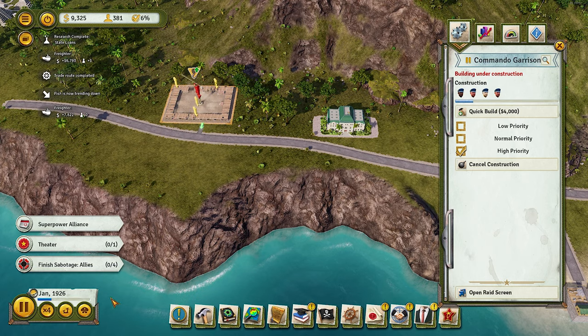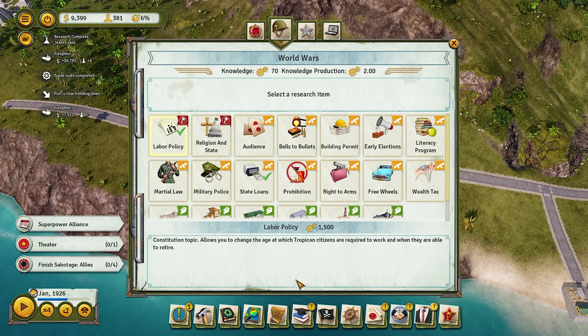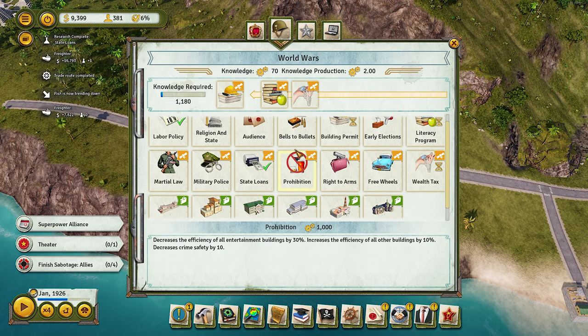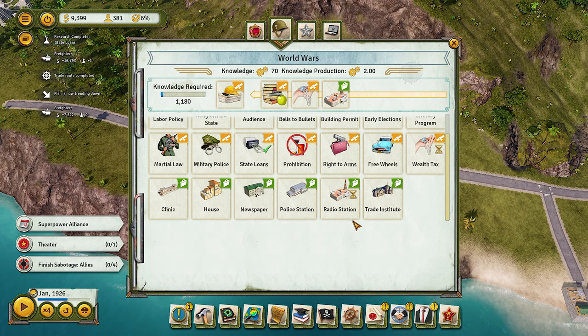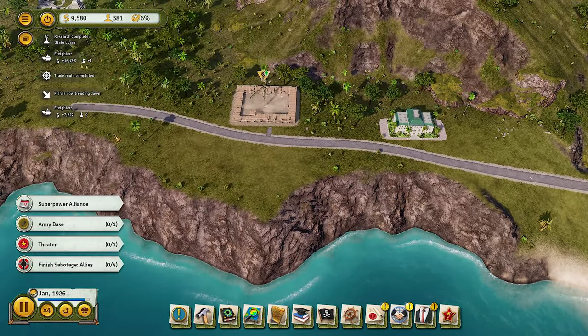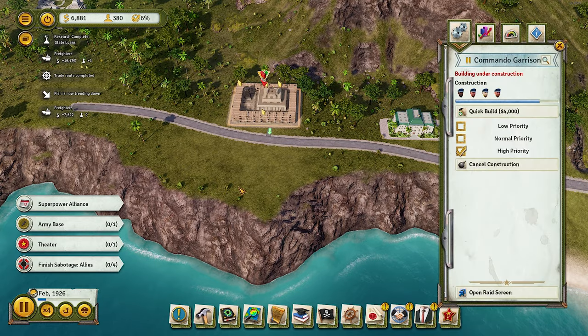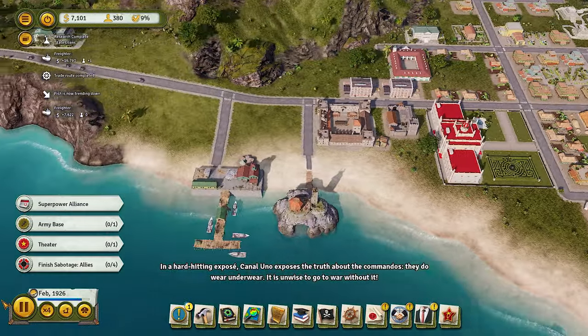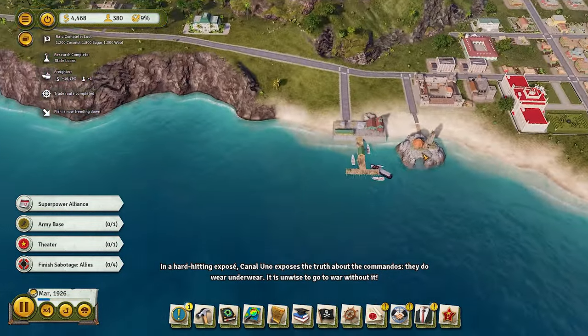Commander Garrison is coming up; we've got four missions to do — that's going to take a while, but it's okay. We've got Literacy Program, Wealth Tax in case we need it, State Loans to rely on if things get really bad. We also need to build an Army Base eventually, but right now it's a careful process: get money, build something, get money, build something. You'll have a good island when it's all said and done.